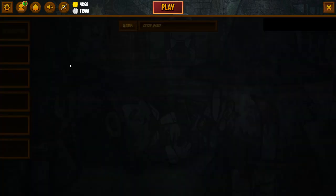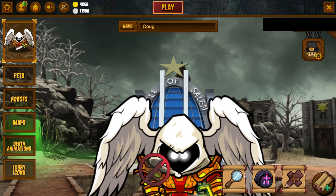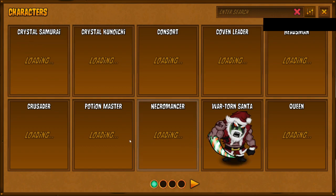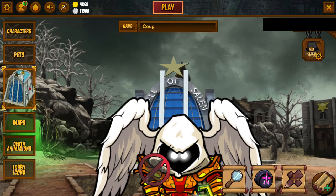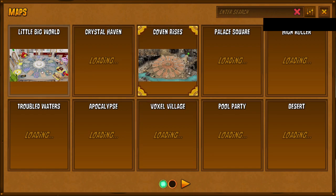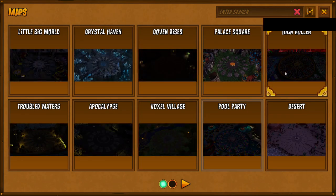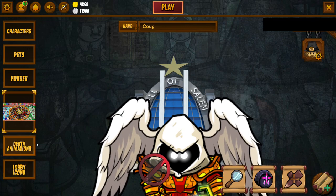We're going to start with customization options. You can create characters — there are characters you can have. Same with pets; I don't really care for pets. The houses are what you see when you go into the game, and the maps are basically what you see when you go into the games in your particular setting. I definitely like the high roller game — it's pretty fun and pretty scary.